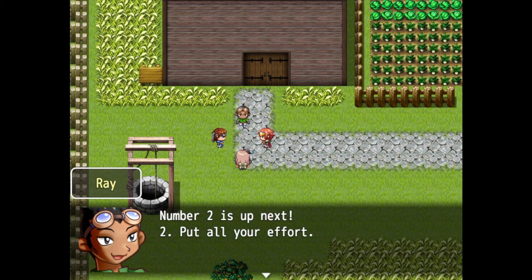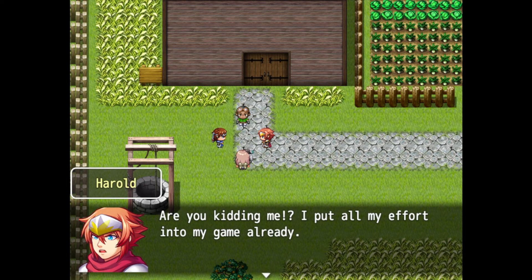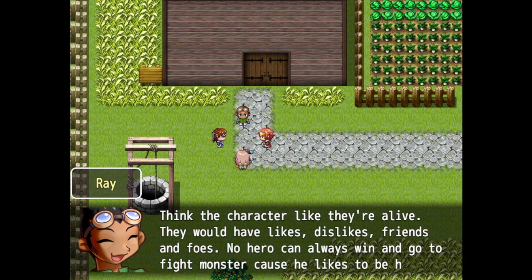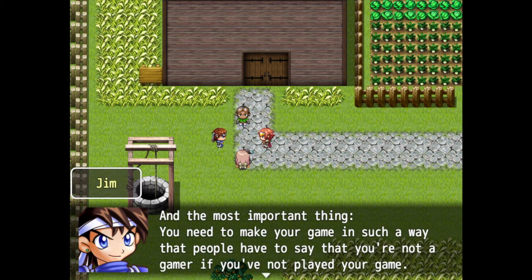Number two is up next: put all your effort in. It's actually about how you put your effort in. For example, while making a map you need to imagine real life — how would a cliff look? Think of your characters like they're alive; they would have likes, dislikes, friends, and foes. No hero can always win. The most important thing is to make your game in such a way that people say you're not a gamer if you haven't played it.